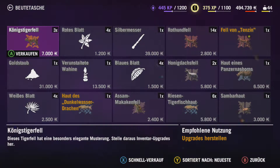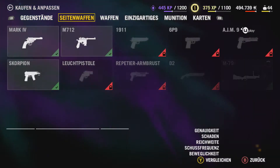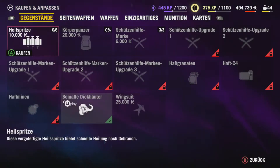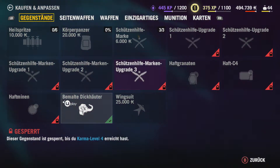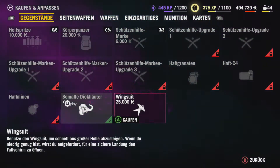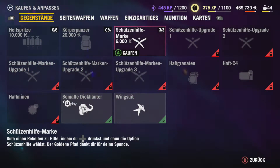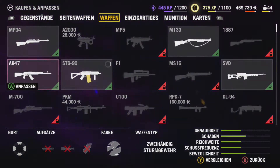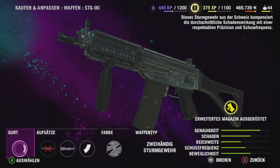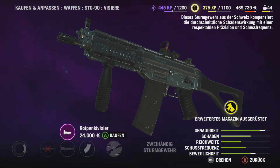Ja hallo, herzlich willkommen! Ich bin der Semtex Wookie und ich zeige euch den Erfolg Maßgeschneidert in Far Cry 4. Das ist eigentlich ganz easy. Man muss alle Aufsätze für eine Waffe freischalten, sprich man nimmt irgendeine Waffe. Wenn es einen Schalldämpfer gibt, muss der freigeschaltet sein, Zahlkopf zum Beispiel.